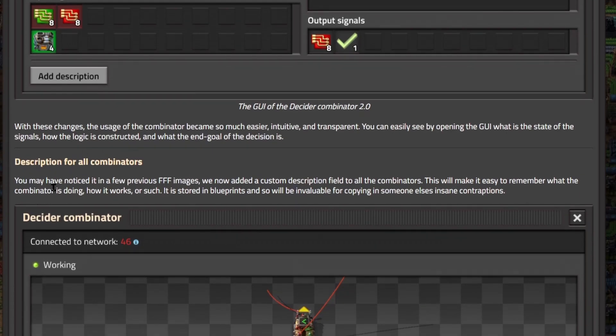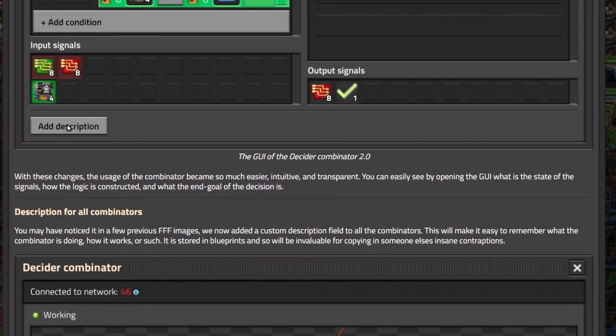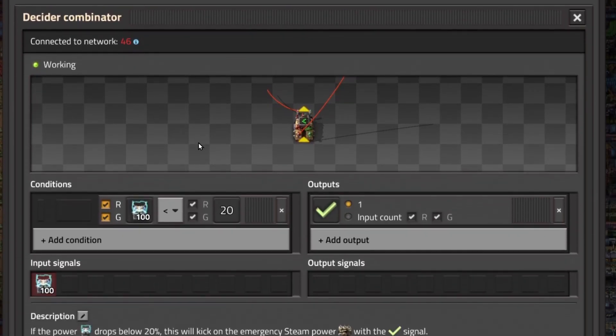Description for all Combinators. We now added a custom description field to all Combinators. This will make it easy to remember what the Combinator is doing, how it works, or whatever. It is stored in Blueprints, so it will be invaluable for copying someone else's insane contraptions. So now you can add a description to your Combinator, and when someone copies and pastes that or Blueprints it, they get all the descriptions so they can troubleshoot it too. Because if you've ever tried to troubleshoot somebody else's Combinator contraption, it's nearly impossible — you can't tell what they were thinking. But now they can detail it all out, just like real programming. This is going to be incredibly powerful and more accessible to more people.